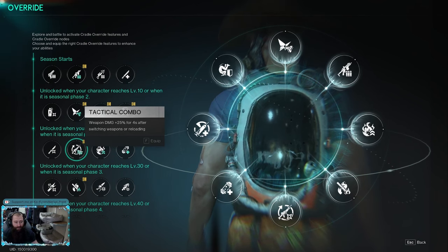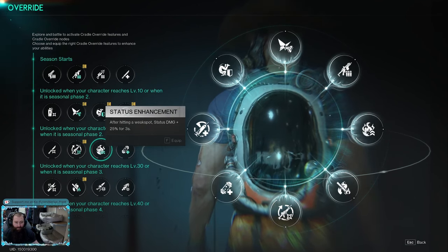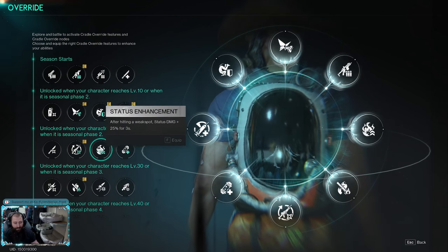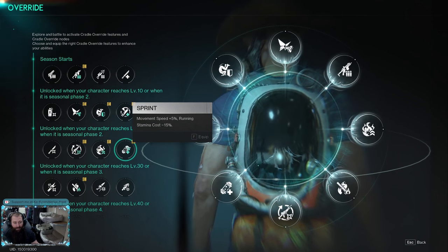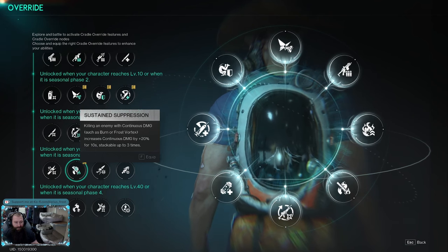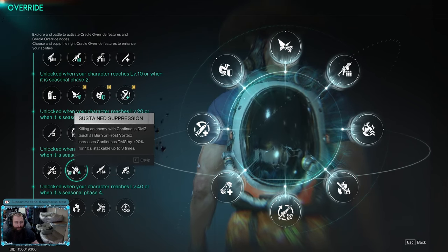I have Tactical Combo — weapon damage plus 25% after switching weapons or reloading. When we do need to reload this kicks in, and we can also do a quick weapon switch and come back for extra weapon damage. Status Enhancement gives status damage plus 25% for three seconds after hitting a weak spot — tagging a weak spot then going back to body shots is a nice bonus. Sprint gives higher movement speed without consuming stamina, and Sustained Suppression boosts continuous damage by 20% for 10 seconds when killing an enemy with continuous damage, stackable up to three times.